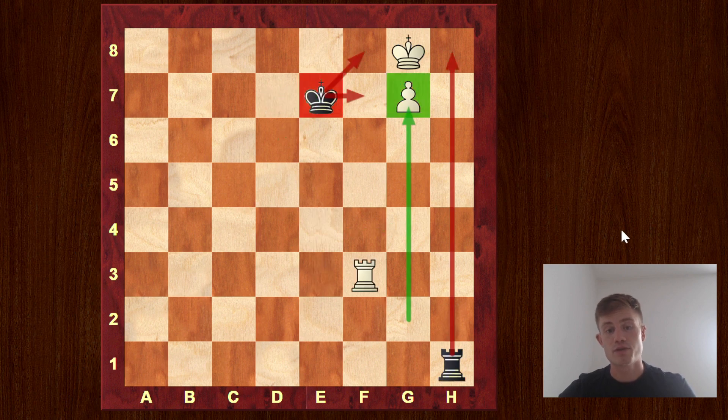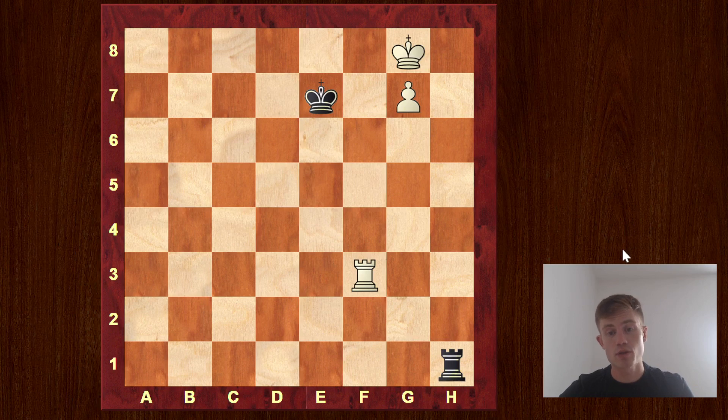So that's it for the Lucena position. The most important things to remember: first, it's a winning position — that's very important to accurately assess, because it makes a lot of difference when you're thinking about this position in advance. Second, we need to remember the motive that the rook will finally block the black rook, and then you give a check, put the rook on the fourth rank, and only then run with the king. Keep in mind how black could defend and come up with this counter-idea, then execute it accurately.